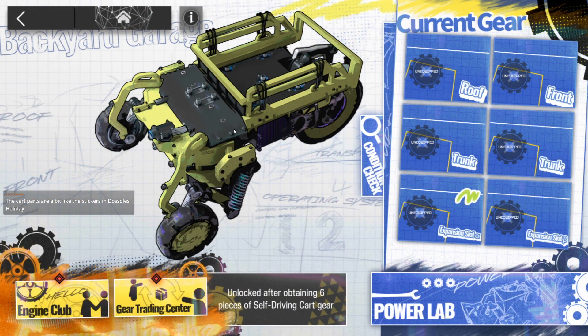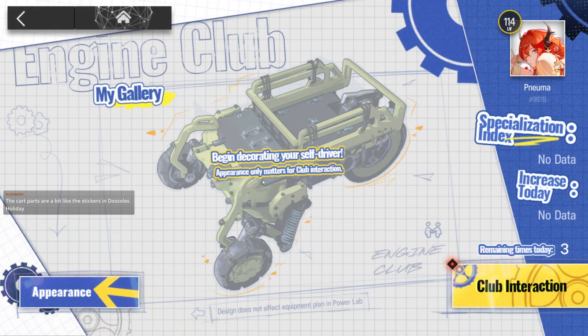Backyard Garage, hello! Engine Club — remaining times today: three, increase today: zero. Specialization Index, my gallery — begin decorating. Your self-driver appearance only matters for club interaction.